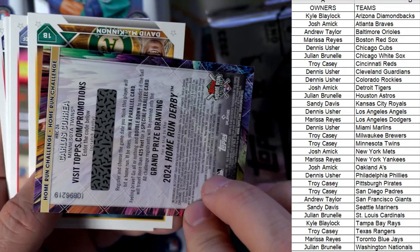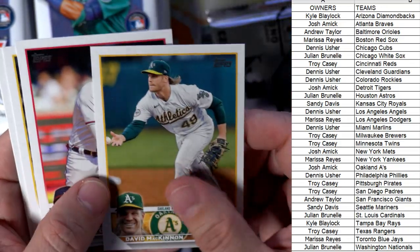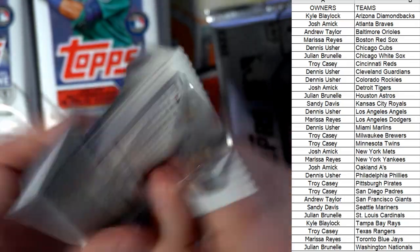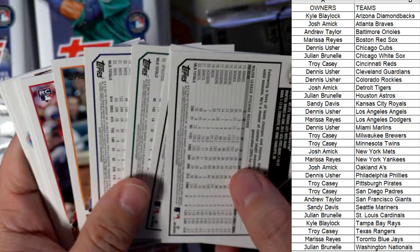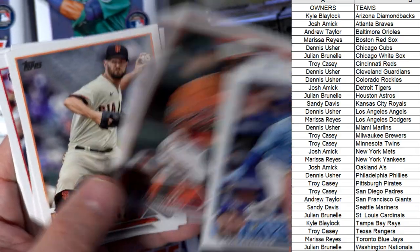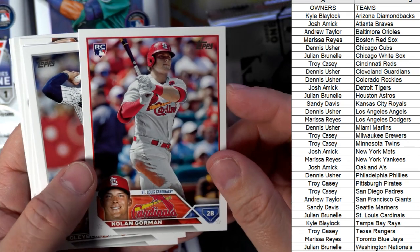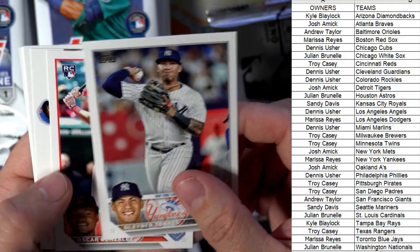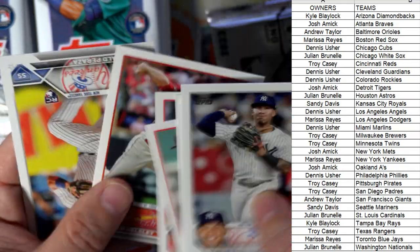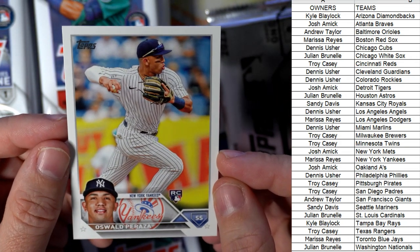Troy, congrats on pulling the Home Run Challenge card. It's fun if you want to pick the date and see if you can win one of those short print cards Topps will send you. Shea Langeliers rookie card, Oakland A's — Josh A, that one's coming out to you. Nolan Gorman — he's another one on our top 12 rookies to get list. Peraza is also on our top 12 rookies to get list — Yankees — Marissa, that one's coming out to you.